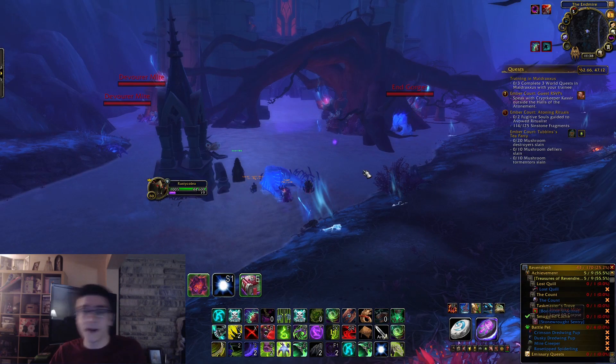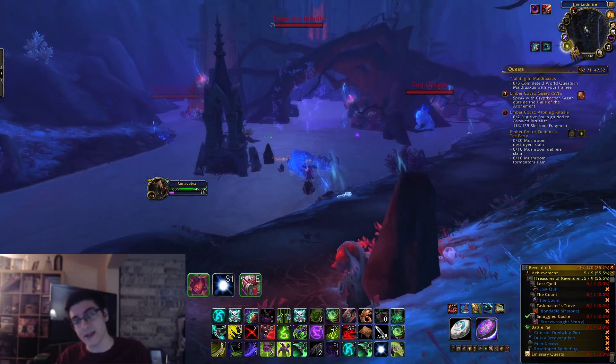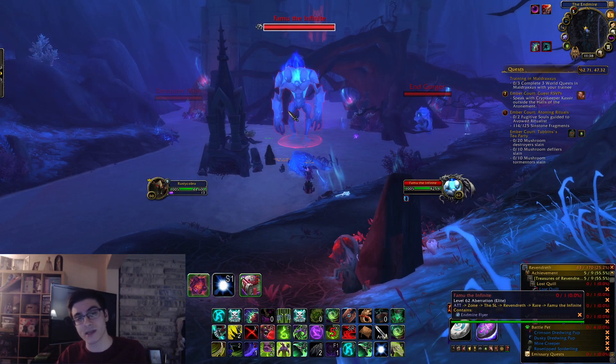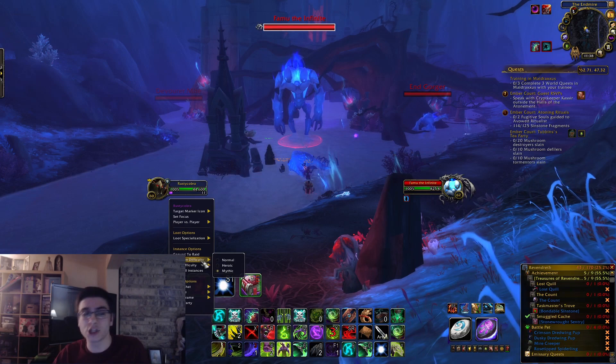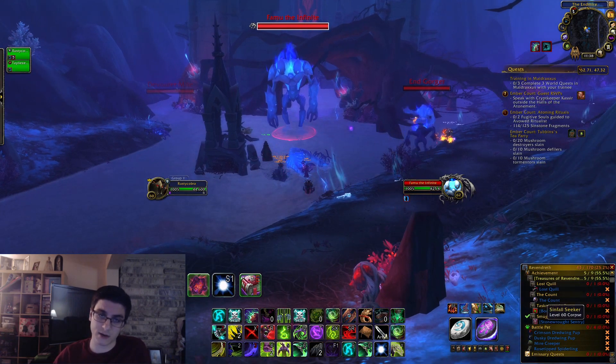Again, the way this works is if you're not sure if the rare is up, there will be a star on your map. Also, if you talk to the NPC that is standing there, she will have some dialogue for you to start the event that spawns the rare.